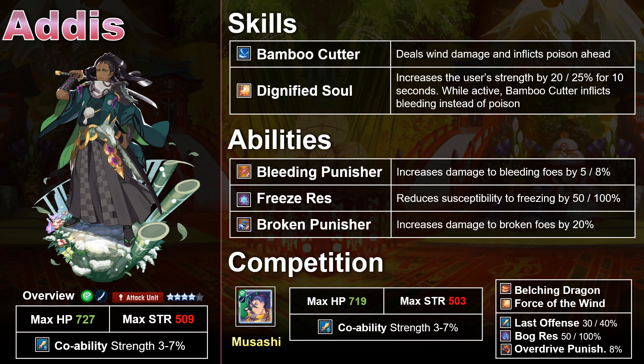All of these adventurers are limited to this New Year's showcase, so do keep that in mind. Adis is a Wind Blade attacker with pretty high stats — actually higher than Musashi, who is another 4-star Wind Blade. Their co-ability is identical, and their first skill also inflicts Wind damage and poisons enemies, just with a different hit pattern. Adis's second skill, Dignified Soul, increases the user's Strength — Adis gets 10 seconds but lower percentage buffs, whereas Musashi only gets 5 seconds but higher percentages. However, Adis's skill has a secondary effect: while Dignified Soul is active, Bamboo Cutter will inflict Bleeding instead of Poison, which synergizes with his first ability, Bleeding Punisher, dealing 5 or 8% more damage to bleeding foes.